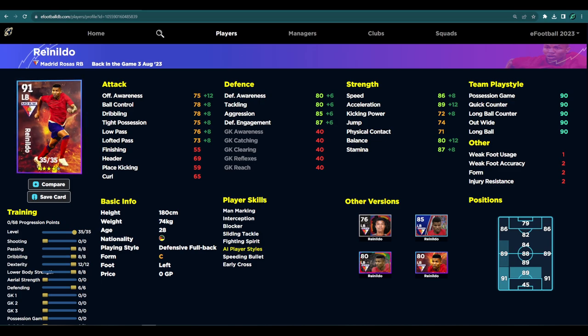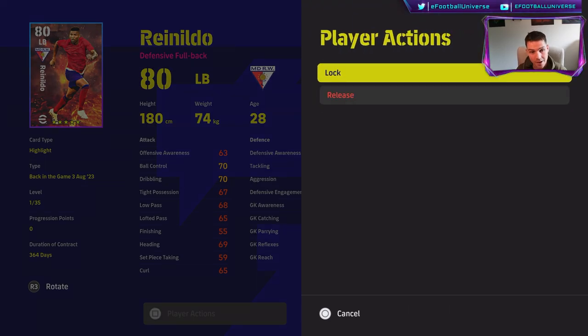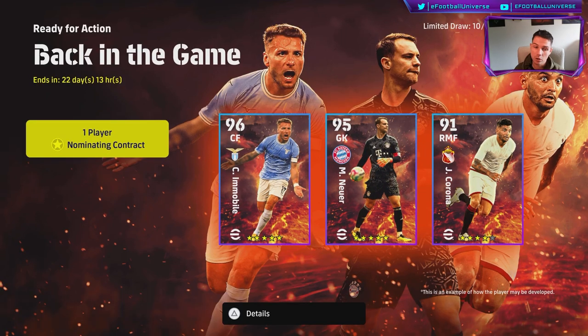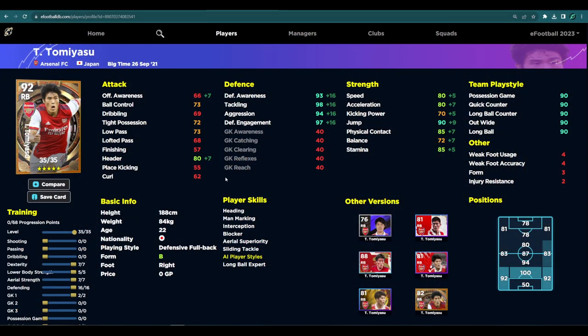This is an incredible card as a left back, and we've already bought him. I've already played with him on my other profile. Now if I'm going to make him one of my main men, the key question is: does he compare to Tommy Asu in a center back role? Big-time Tommy Asu, who in my opinion is probably the best center back listed as a right back, has a 92 overall rating with defense stats of 93, 98, 94, 97, with 80 speed, 80 acceleration, 90 jump, 80 header, 85 physical contact, and 85 stamina — insane. His positional rating as a center back is 100.